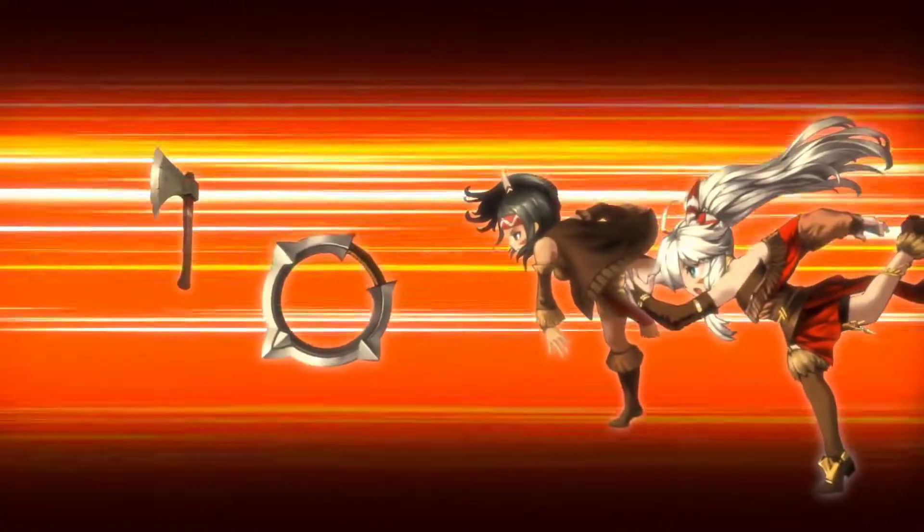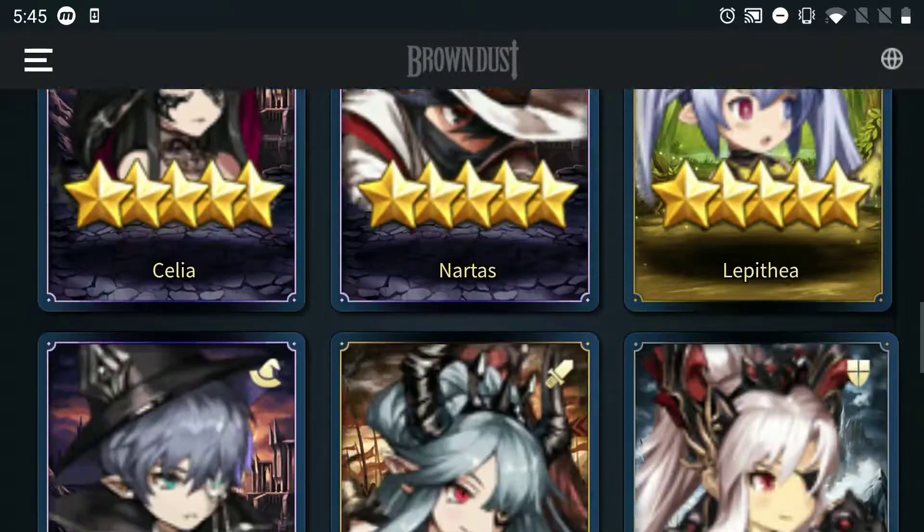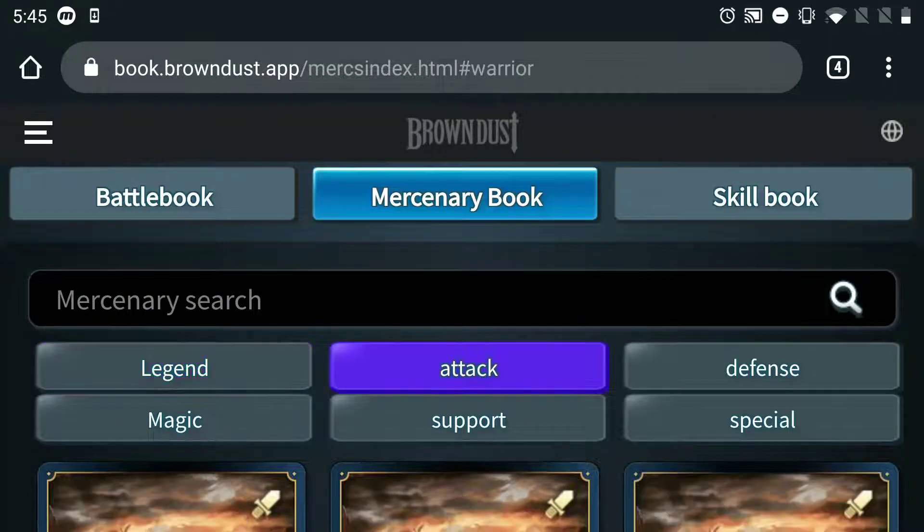As always, we're going to use the book.browndust.app. Make sure to select it as choreo if you guys are trying to use this as well. First up, we're going to check out Ventana.